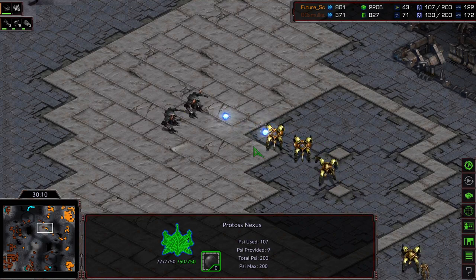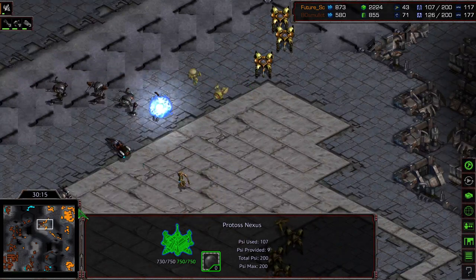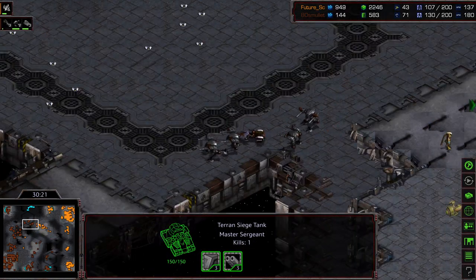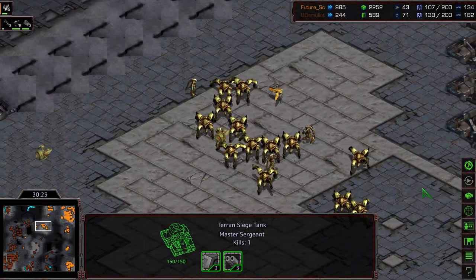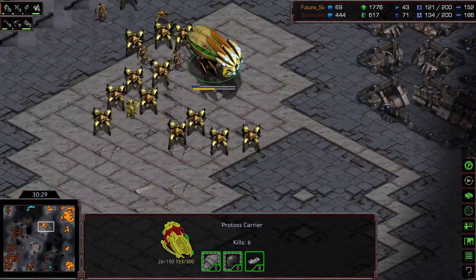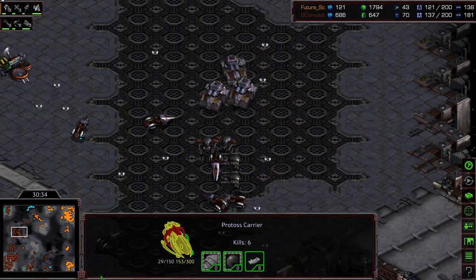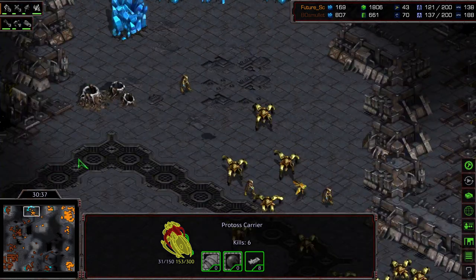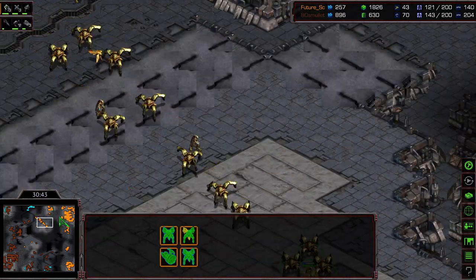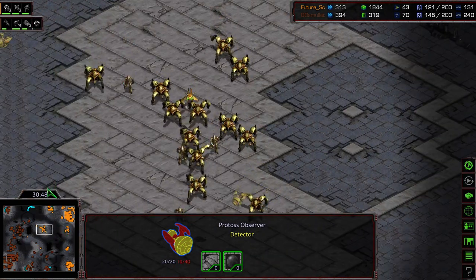All he has to do is get a sizable army out, get good engagements, and he should end up winning this match. Mining off 3 bases, having to back off with these additional forces. Some siege tanks making their way across. Future able to get some more ground troops out off the 1 base. But this is his entire army. And Aedes Mullet has an ever growing supply count, has found another base that he might be able to take.